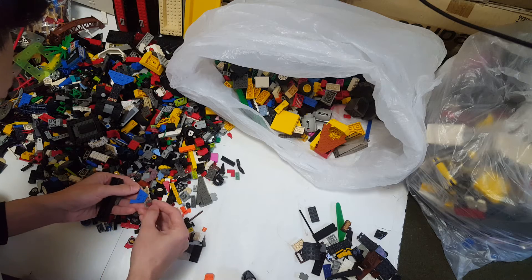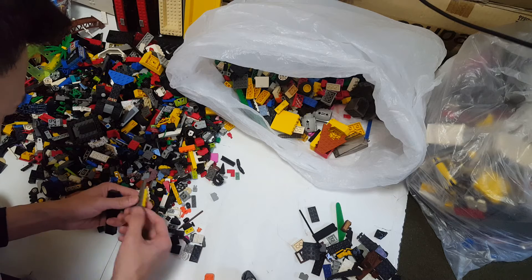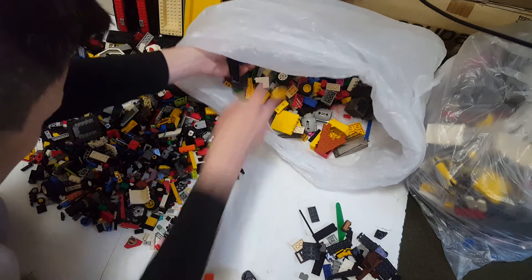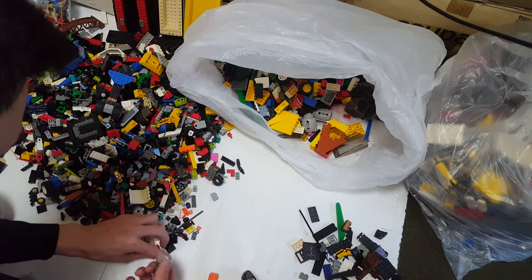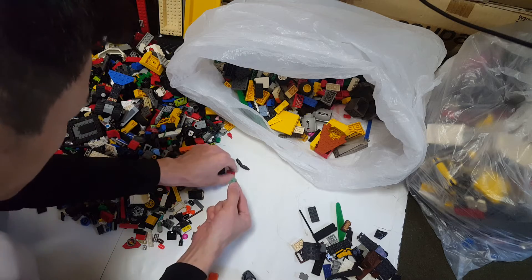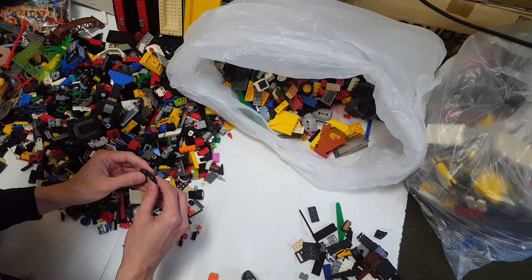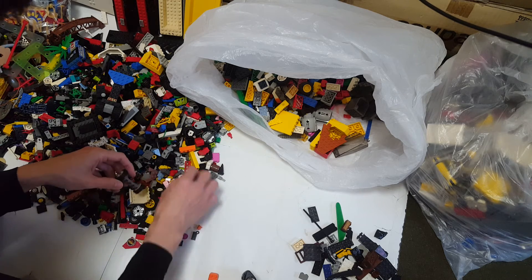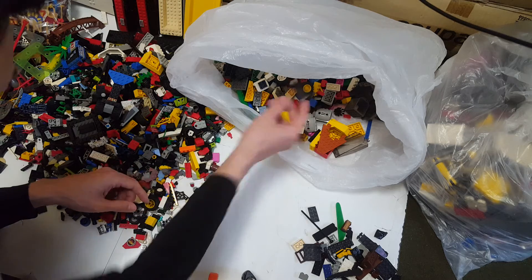Blue wedge piece. A dark gray wedge — probably for space stuff. Megaphone in dark gray. Lego. Genie Noir. Plain square 2x2 round brick. I don't know if this is genuine — this one looks fakey. Turbine engine in black color.